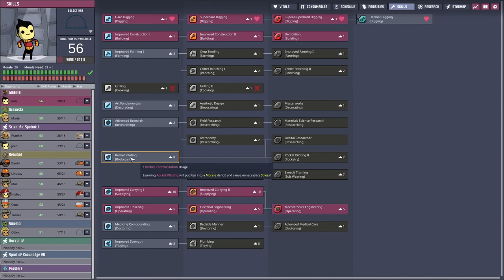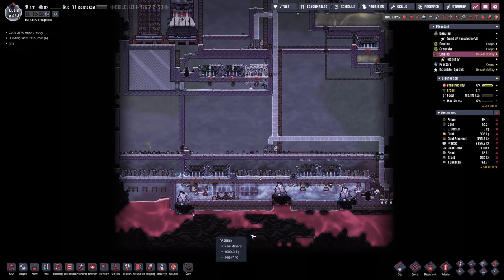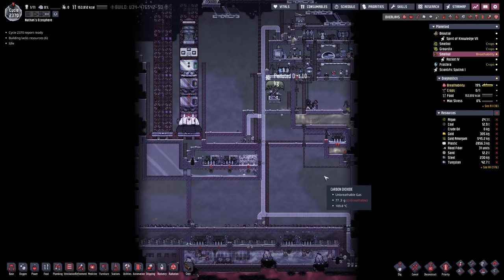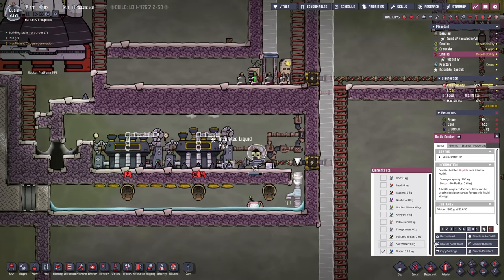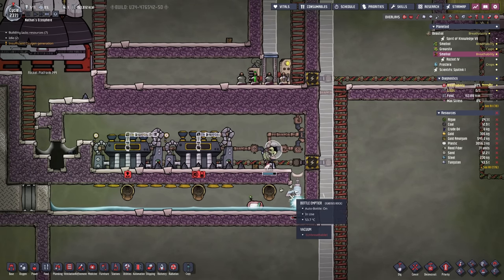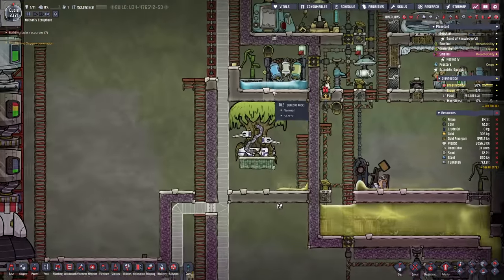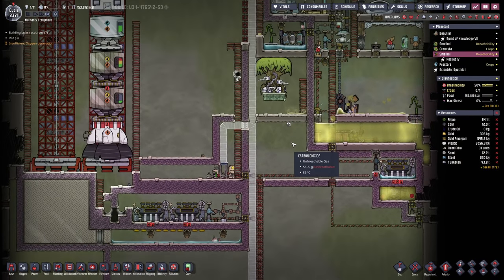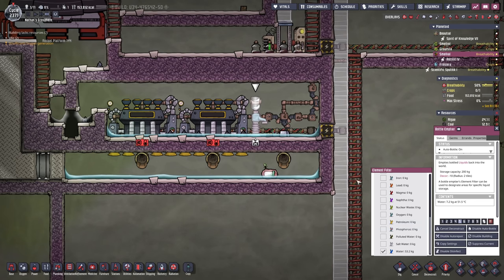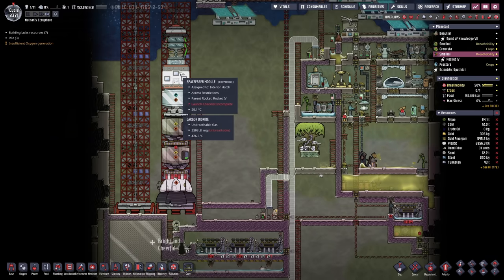Now Ren is gonna need at least one point in rocket piloting. We don't need anything in digging anymore since we dug up the entirety of the planetoid, so if this becomes a problem I'm just gonna skill scrub him. I feel like we have a good amount of water in here. I'm gonna deconstruct this and install it one level higher up, also bring along some water here. Actually enable auto bottle. I just need that thin layer for protection. Finally get that steam turbine going. And last but not least, we're gonna clean up.